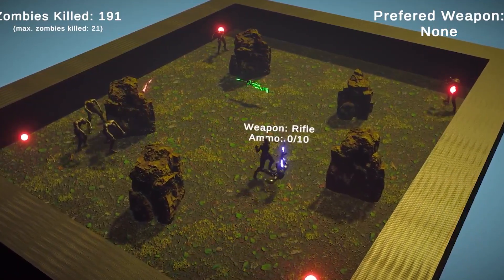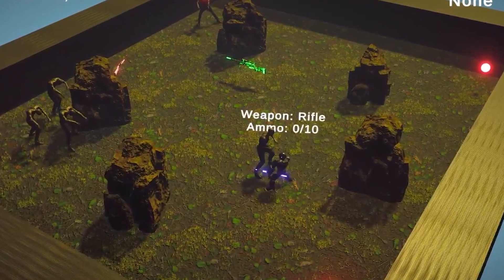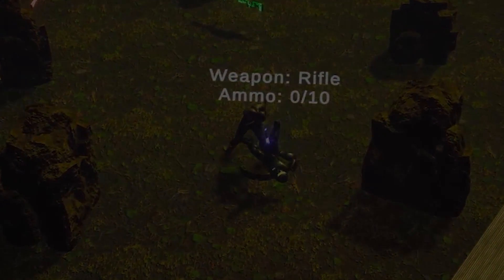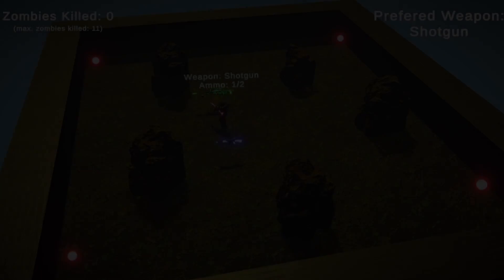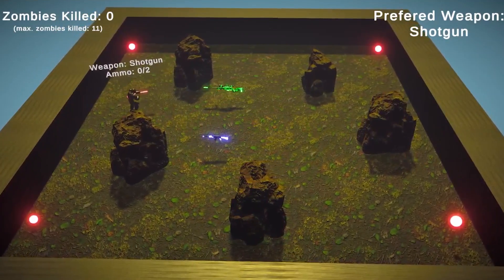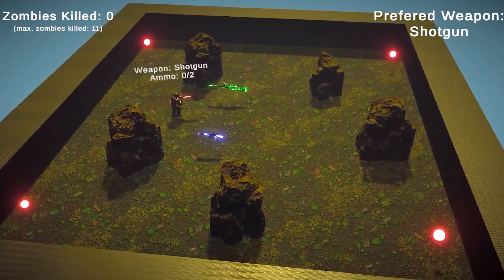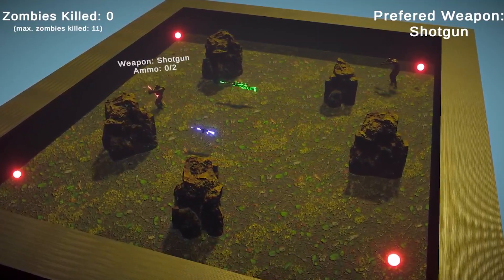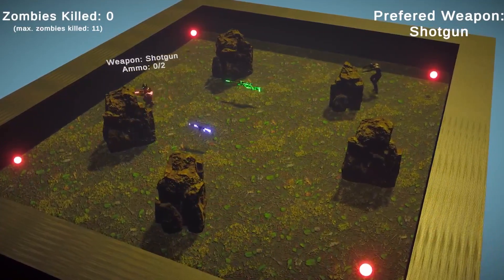It seems to have worked so far because of his agility, reaction speed, and luck. But you can't always rely on chance, so in the end he had to pay for his rookie mistake — he just got headbutted by a zombie. What a way to die, especially after such a kill streak. As you can see now, the preferred weapon is set to shotgun, which means that the agent is rewarded every time he picks the shotgun and punished whenever he drops it, so the agent will be motivated to use the shotgun over any other weapon.